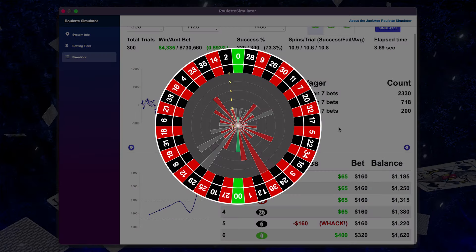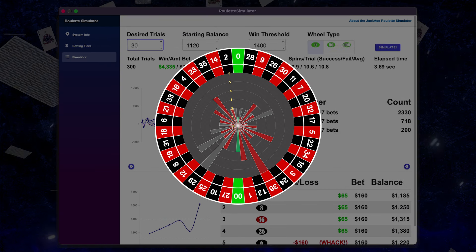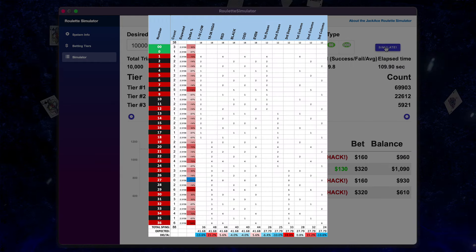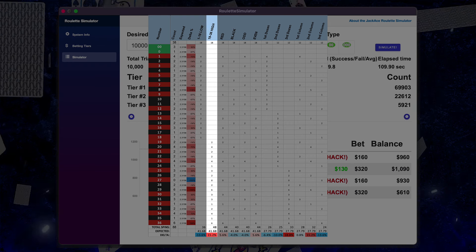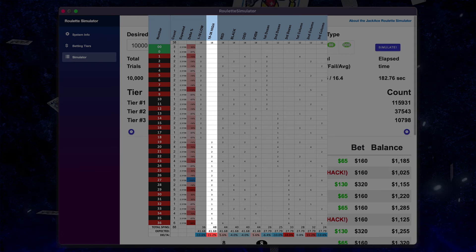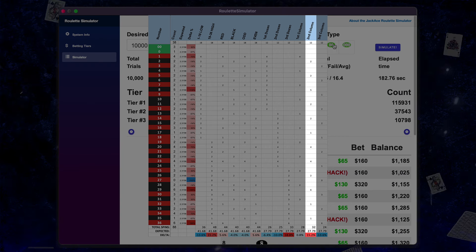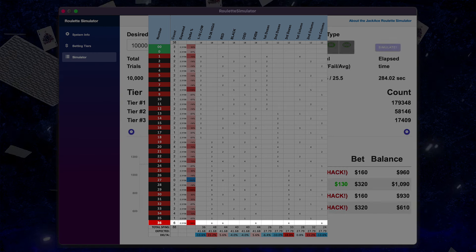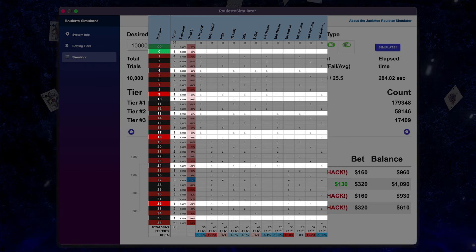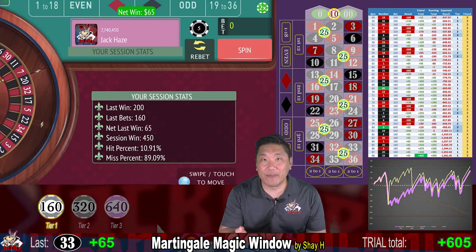Looking at the roulette wheel heat map, we hit two numbers six times, one number five times, and a couple numbers four times. The number 27 we didn't hit at all — that's our coldest number. The high numbers 19 through 36 were very hot, hit 48 times versus an expected 41 or 42. The third dozen hit 33 times when we'd expect 28. The second column hit 32 times. 36 and 29 each hit six times. Since the high numbers were hot, the low numbers were cold — the third column was cold and the second dozen was cold. That is how Martingale Magic Window performed in the JackAce Simulator.